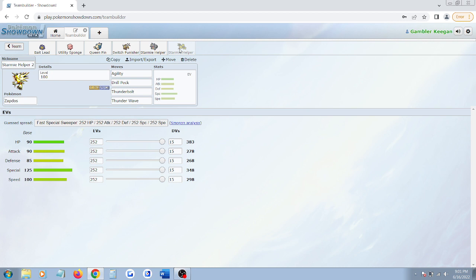And then Zapdos — Starmie's other weakness is Grass, and Zapdos is a Flying type. Therefore, if your opponent is running Victreebel, which people at higher levels will run for the element of surprise, Zapdos can eat the Razor Leaf and it can also eat Mega Drain. You really, really never want your opponent to know that you have an Electric type. Zapdos is our end-game Pokemon, because your opponent can have a Rhydon waiting for you.